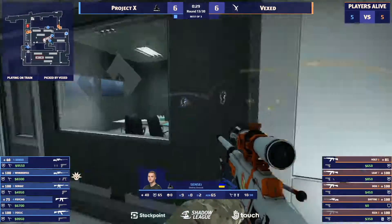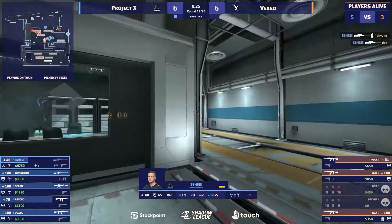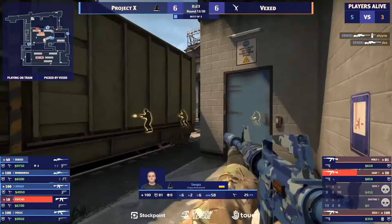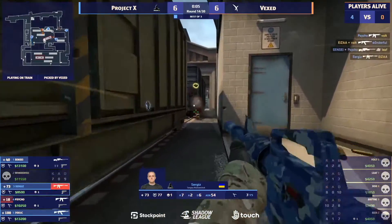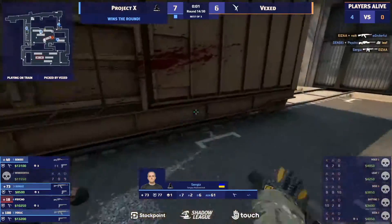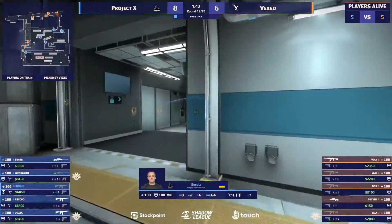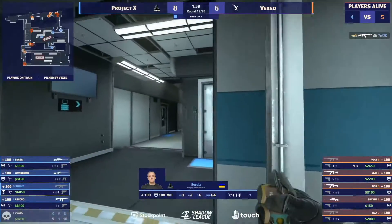Sensei should have this one every day of the week, and he will have the follow-up as well. Sensei with a really nice beginning of the round. Sergiz will follow up, he will get the second, Sensei with his third — and that's gonna be 7-6 Vex. They are gonna go for the default once again. This time Toxic will fall towards that B side.